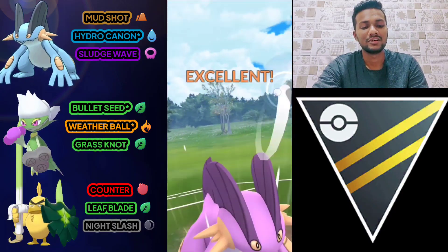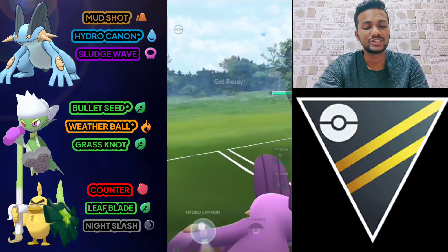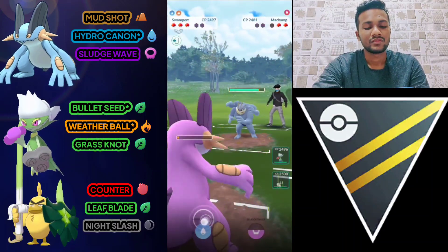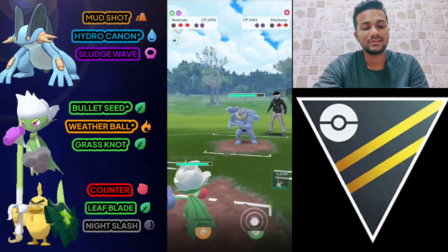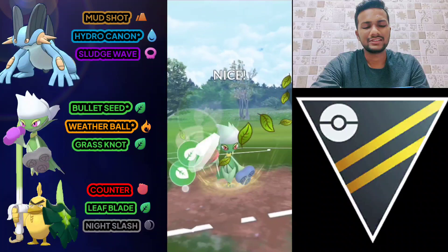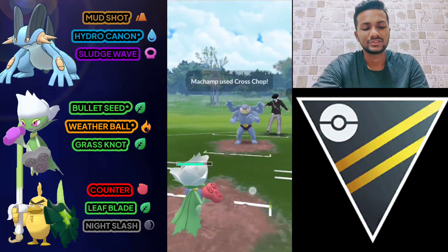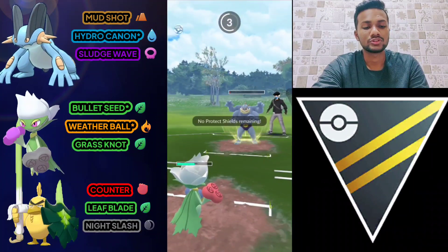Let's see what the opponent has next — it's Machamp. Let's go for Hydro Cannon and see if he uses his shield. He does use his shield. Let's bring out Roserade and go for Grass Knot — just like the first battle, one Grass Knot takes almost all of Machamp's health, just a little bit left. He uses Cross Chop but it doesn't deal much damage; he has two Cross Chops ready.